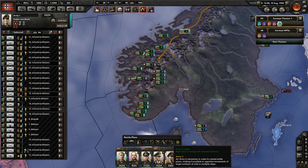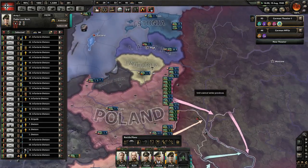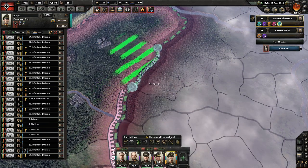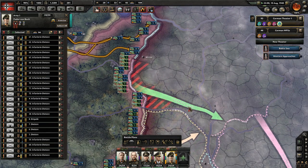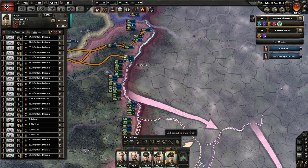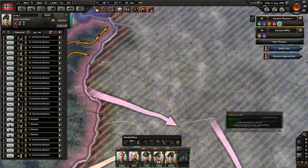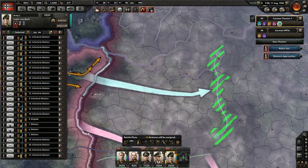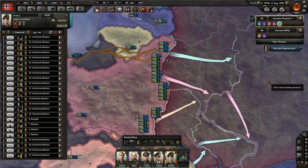Von Bock with Trickster and Ranger needs to get moved up here. He's going to be in charge of guarding Rommel's flank - the fourth army's flank. We're going to draw a front line right up to here - nothing too crazy. He's going to be in charge of guarding that flank.